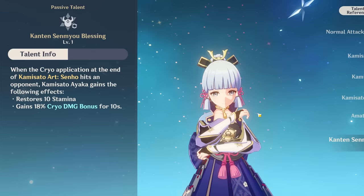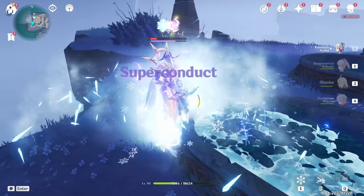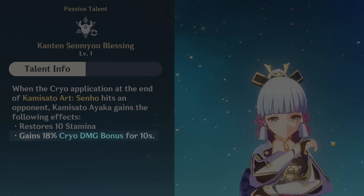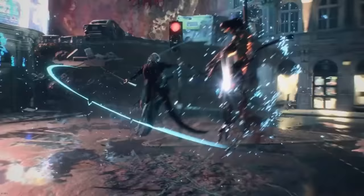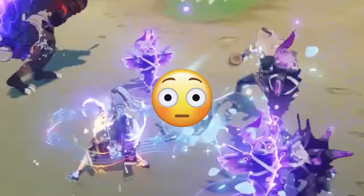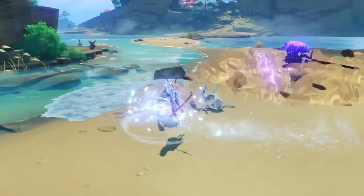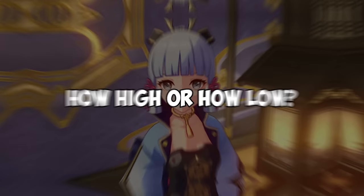The A4 passive refunds 10 stamina as long as you're hitting enemies at the end of her dash, so you can literally spam her ability. And as if that's not enough, you get an 18% cryo damage bonus for 10 seconds. Her charge attack hitbox also enables you to hit enemies outside of regular melee range, even those on different surface levels.